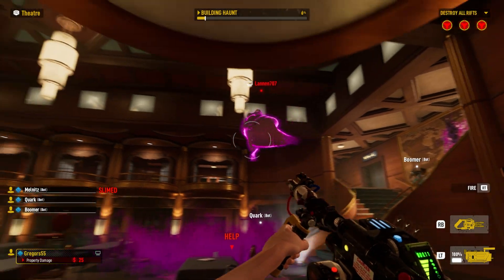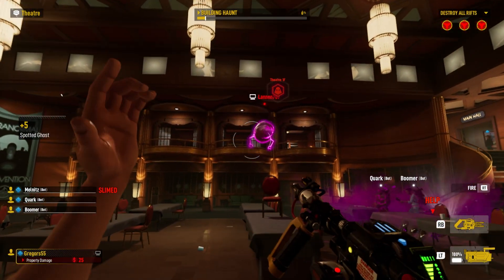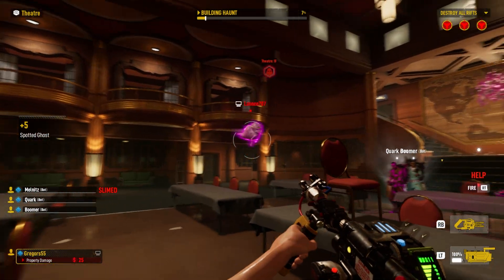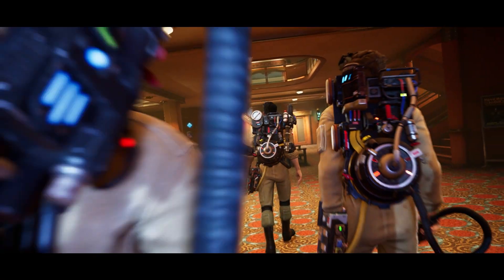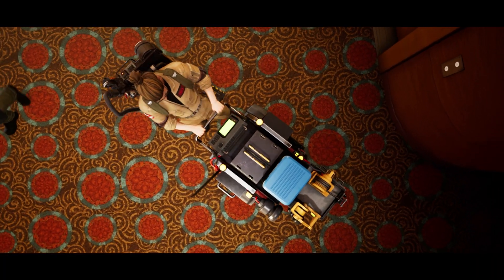Never forget to ping the ghost by clicking R3 or tapping E, and always communicate where the ghost is and what it's in, so your teammates can sprint in by holding L3 or left shift and help you out. Ghostbusters never work alone.